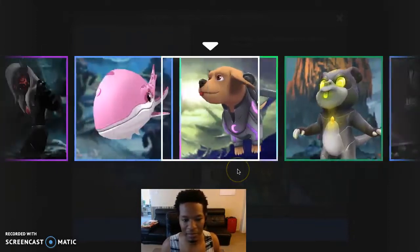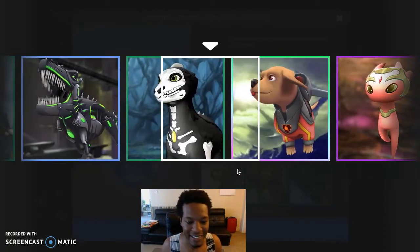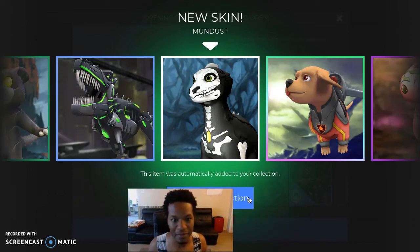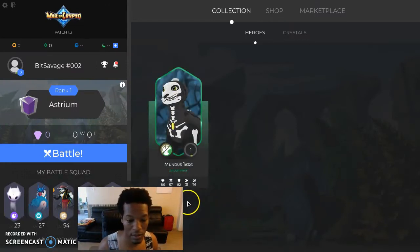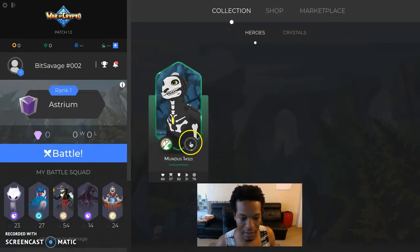Oh, can you hear that? It's like a little slot machine. Bam bam bam — oh, I got the dog. Nope — I got this Skeletor dog. Okay, Mundus — I'll take it! Let's go view my collection. All right, so we got Mundus now.